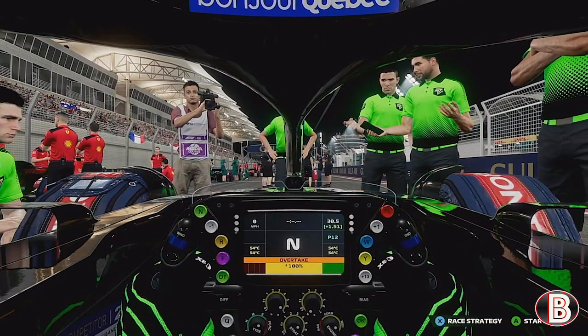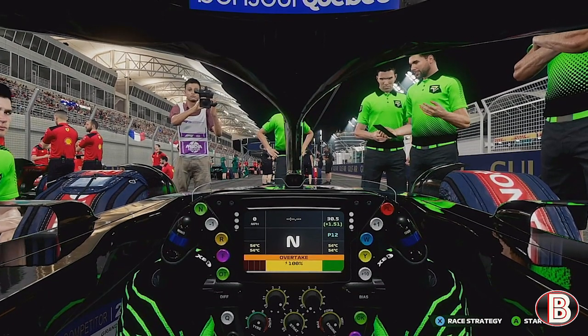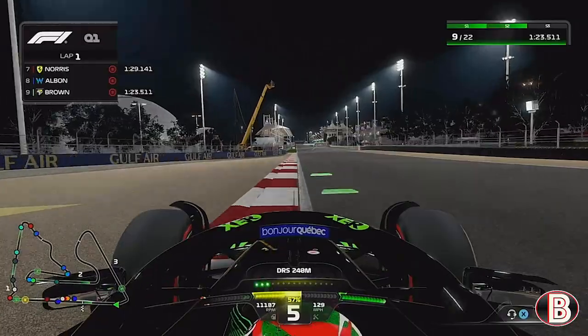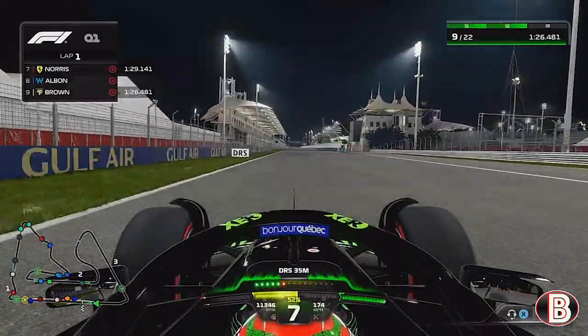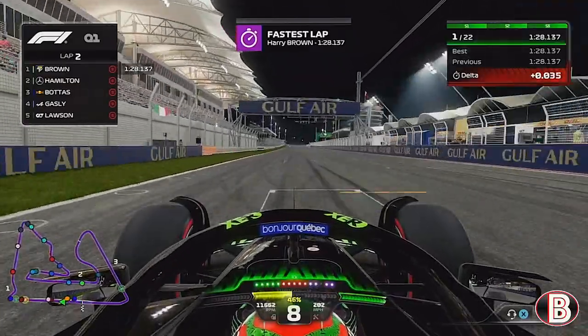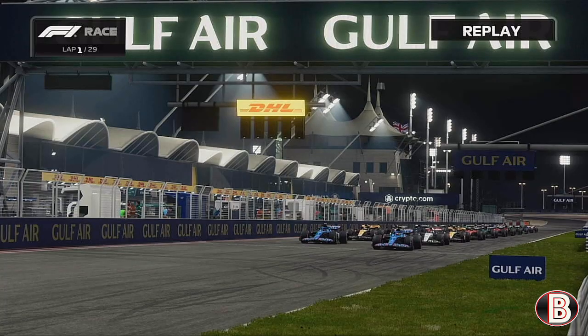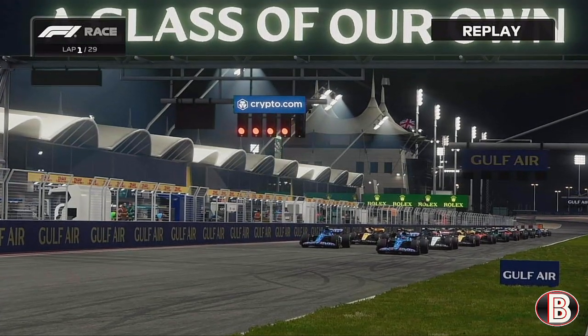We're here on the grid ahead of the Bahrain Grand Prix, the first round of the season. Our qualifying wasn't very good this season — we look to have got things wrong over winter testing and the car doesn't seem to have good one-lap pace. We fell out and we're starting P12. It's a one-stopper starting on the soft going to the mediums. Let's see what this new season has in store as the five red lights come on for the head of Season 5.